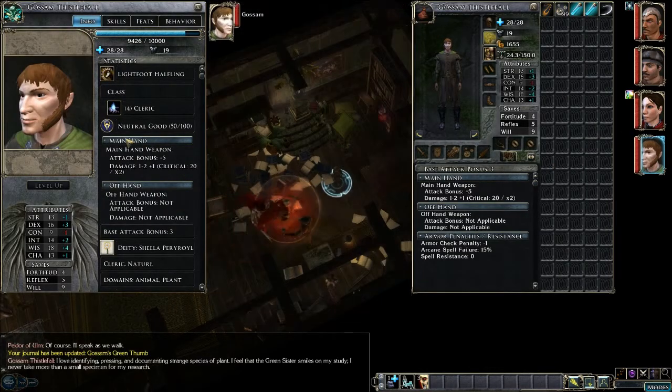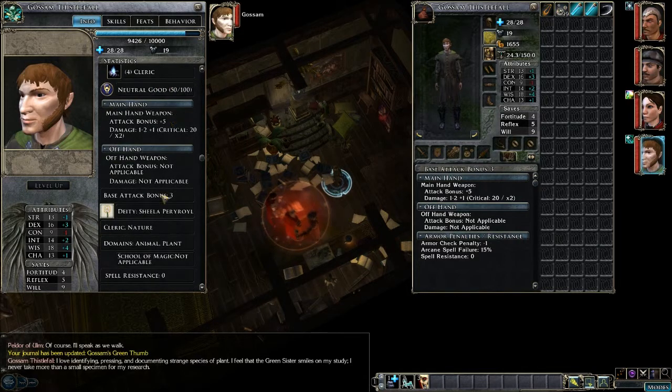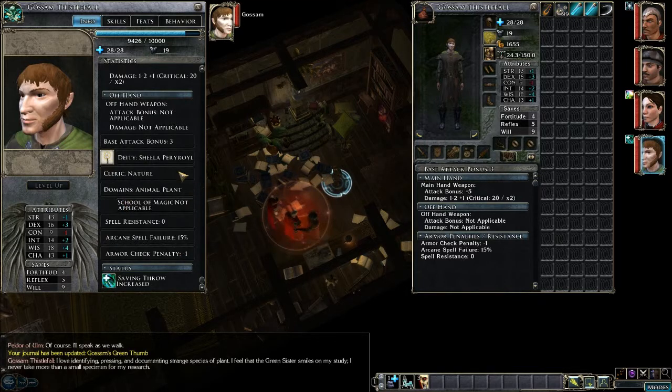Alright, let's see what we got here. Let's take care of the picture. There we go. So we have a Nutrigood Lightfoot Halfling Cleric. Deity is Sheila. Domain: Animal and Plant. That's interesting.